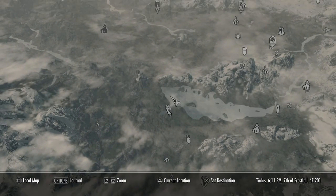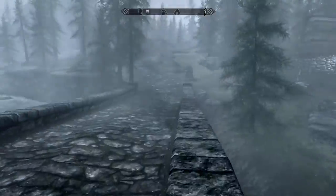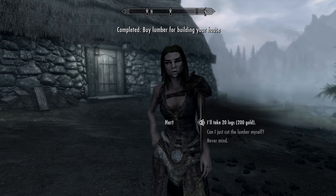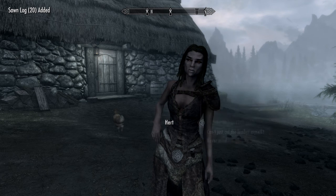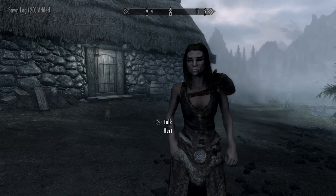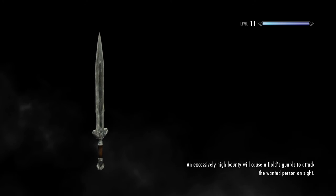This is Half Moon Mill, this is your house, and then Whiterun is usually where I buy stuff. She's a vampire by the way if you haven't noticed. Just buy a lot — you will need a lot of money if you want to build a house. That should be enough for now. Then I'll take my trip to Whiterun to smelt ore, maybe buy some iron. You cannot — I repeat, you cannot — buy building materials from any blacksmith or any store. They can only be made.